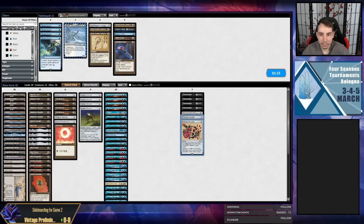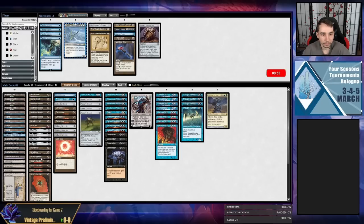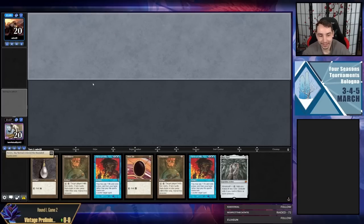If they're on Wasteland, the Needle gets a lot better — I still think I want a bunch of Needles. Maybe the Negations are bad, though I don't think they're bad. I like the idea of having Tinker as a backup plan. Maybe I can trim on a Bauble — let's try that. As you can see, I have this all entirely mapped out and I know exactly what I'm going to do and I'm definitely not making it up on the fly.